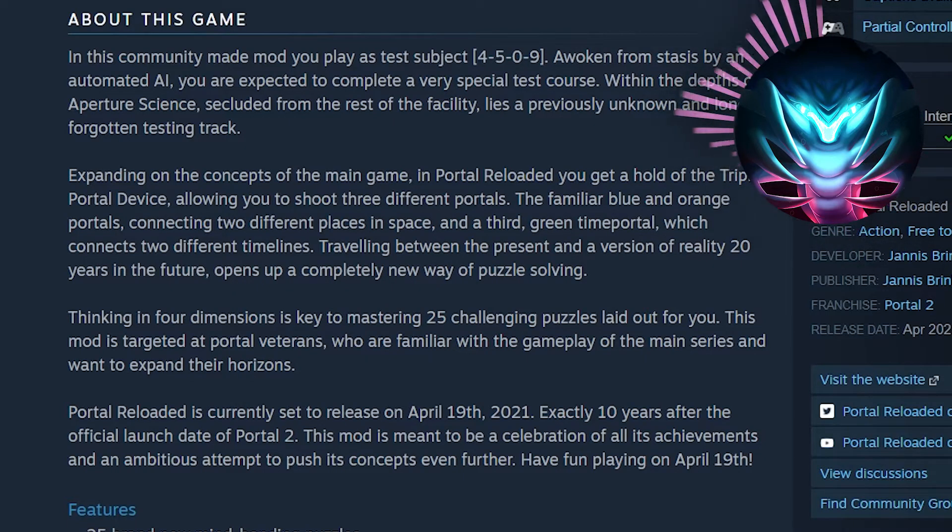Expanding on the concepts of the main game, in Portal Reloaded you get a hold of the triple portal device, allowing you to shoot three different portals — the familiar blue and orange portals connecting two different places in space, and a third green time portal which connects two different timelines. Traveling between the present and a version of reality 20 years in the future opens up a completely new way of puzzle solving. Thinking in four dimensions is key to mastering 25 challenging puzzles. This mod is targeted at Portal veterans who want to expand the horizons.